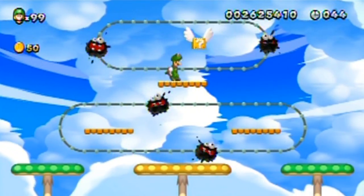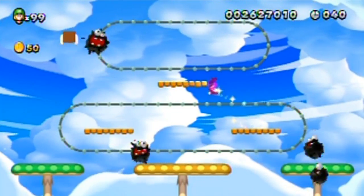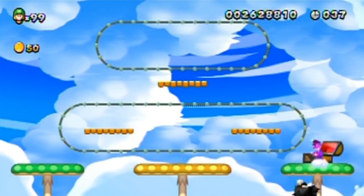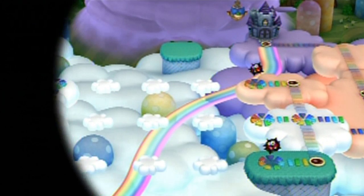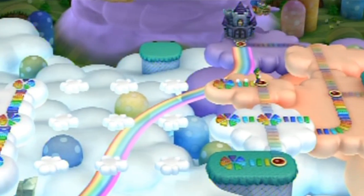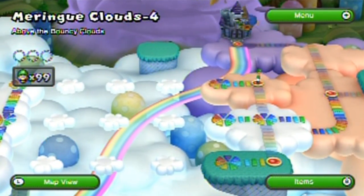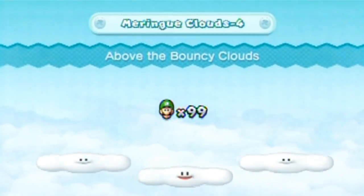I'd like a star please - that would be very helpful. Lost one power-up and gained a mini mushroom. That takes care of fuzzy version one. Maybe I'll do the other one when I go back down the other path. Let's just go to Meringue Clouds 4, Above the Bouncy Clouds.